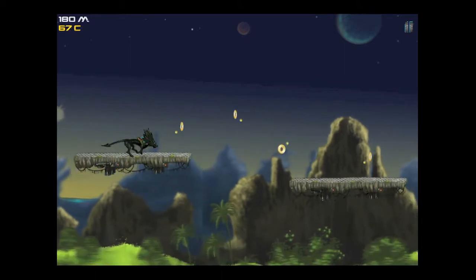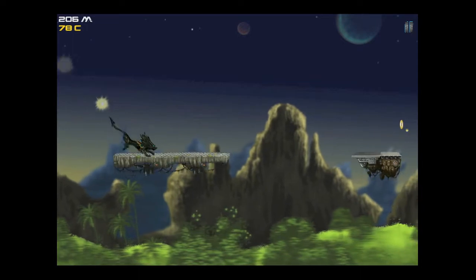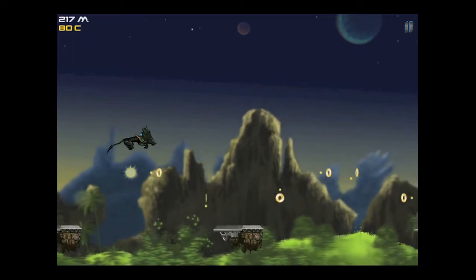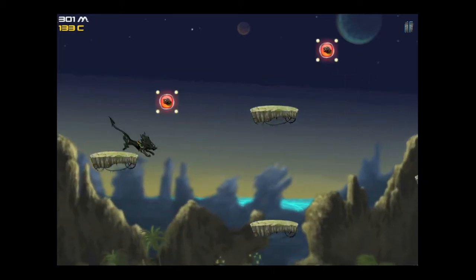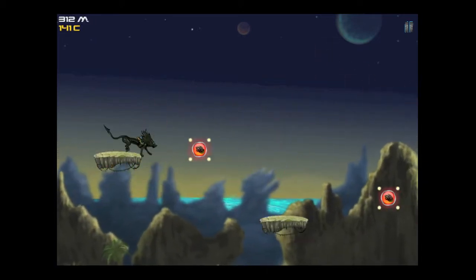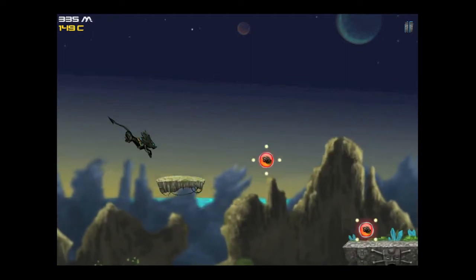You want to collect those shiny coin-looking items in the air to get credits. There are orange items as well as blue items in the farther levels that not only give you more credits than the other ones, they also fill up your special move meter so you can roll through, charge through, or take out your enemies in other ways.